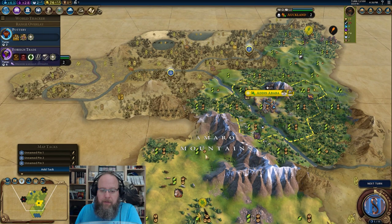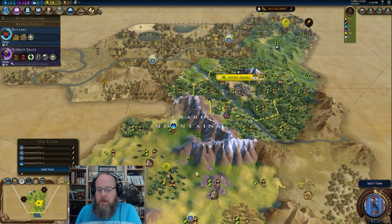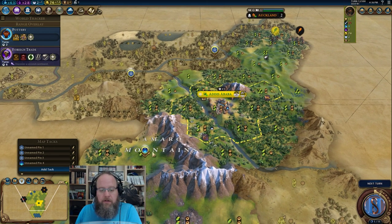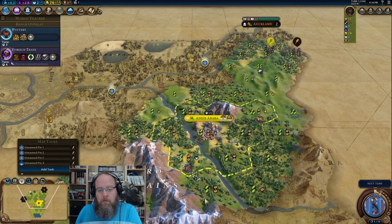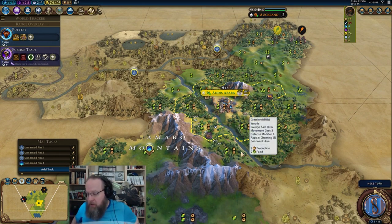There's a minimum plus-three campus back here, potentially plus four — that is a campus without the risk of volcanic explosions, which is always nice. There's also another mountain here making this a plus three as well. Either one could work as a Rock Hewn Church, and this actually works into some adjacency bonuses if we ever had a city back here.